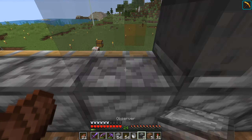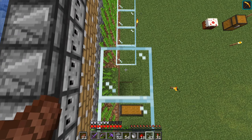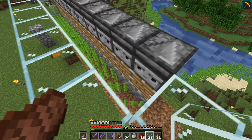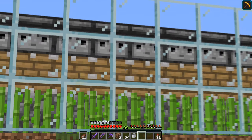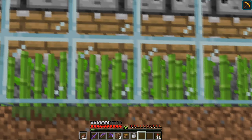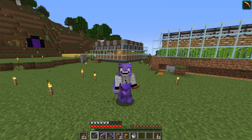We're placing the sugarcane, then all the observers. Now I'm covering everything up with some glass so we can actually see it, and just like that this farm is already done. I do need a hopper minecart in here. This is the most basic sugarcane farm ever - we'll probably get a better one in a later episode, but this will be good to just get some rockets for now.